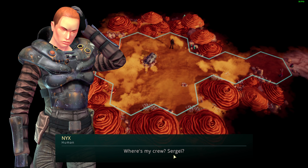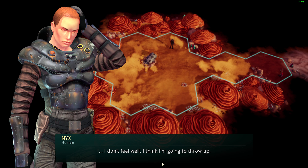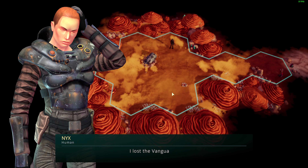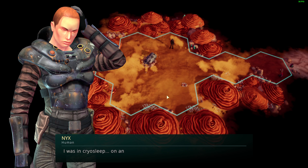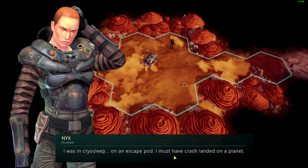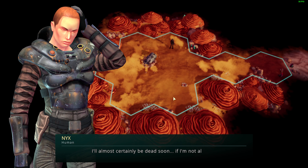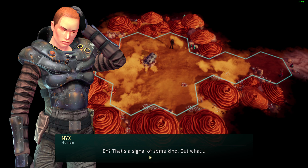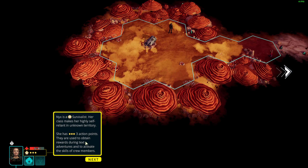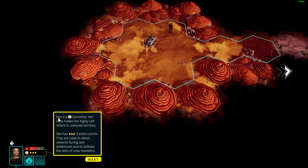Where's my cruiser? Sergey? I don't feel well. Of course Sergey isn't here — no one's here. I remember now: I lost the Vanguard. I was in cryosleep when I escaped, but the capsule crash-landed on this planet. So how long was this guy in cryosleep? I almost certainly died. There's some kind of signal — everything hurts, I shouldn't push myself too hard.